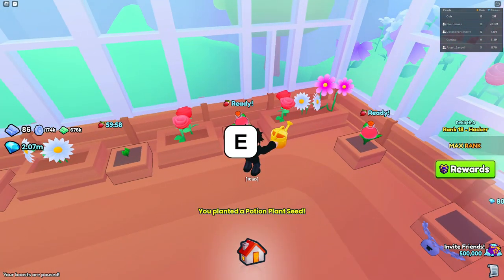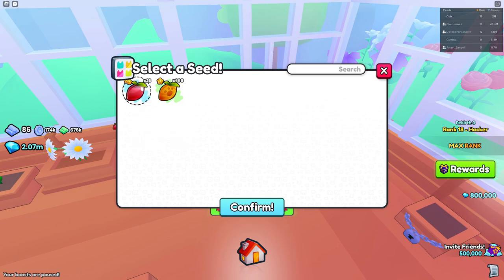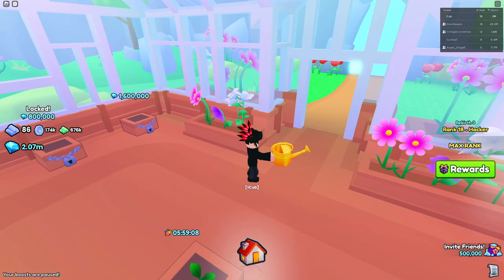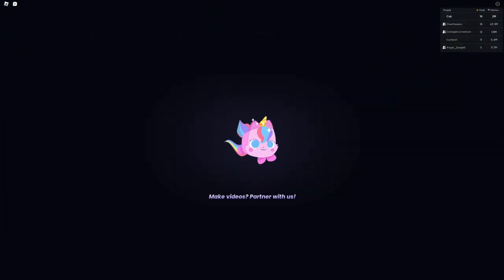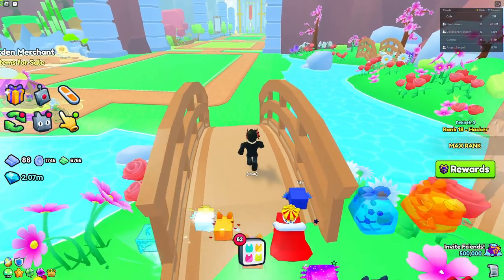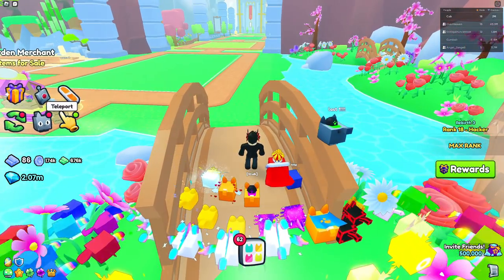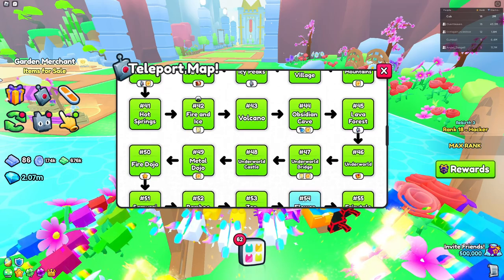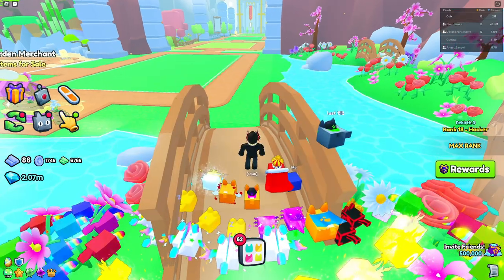The idea I have is to actually make golden pets hatchable by free-to-play players. Maybe there's an upgrade where you can use gems to upgrade a machine, or maybe you can do it through mastery, which is coming out in Update 6. That way you'll be able to hatch golden pets for free.